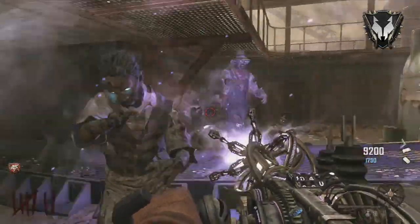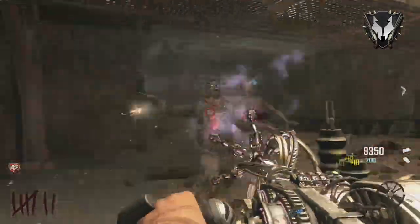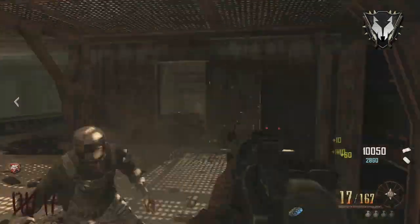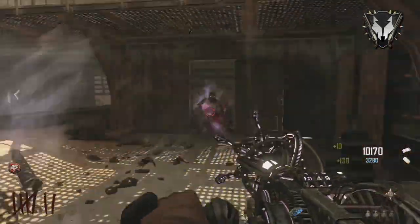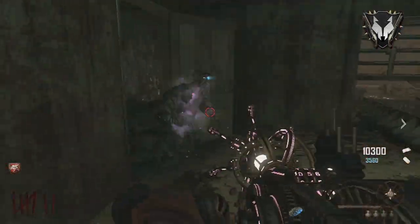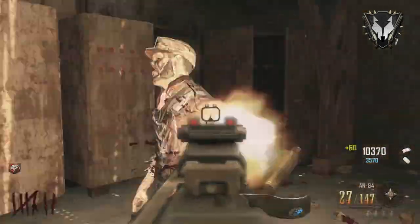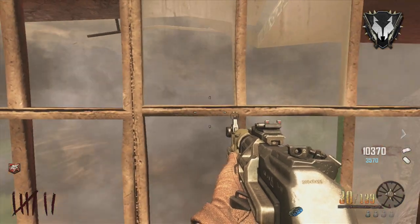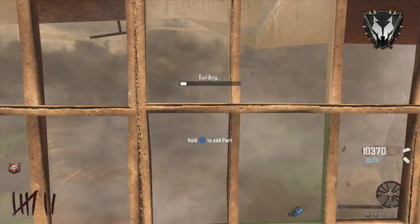Bear in mind, similar to Mob of the Dead when you press the laundry button to get one of the parts for the plane, loads of zombies spawn, and I think this room is similar. Just be ready for them — you could probably do this on round one to give yourself an easier life.